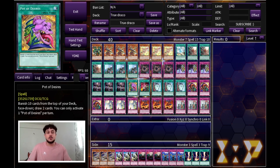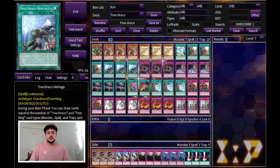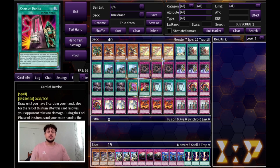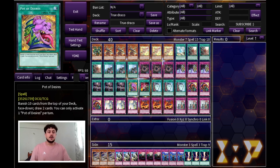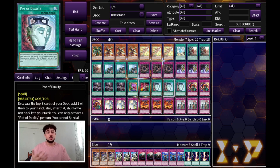One Desires — I still don't really understand why Konami hit Desires to one but you still have to play it. You really need a lot of draw power in this deck. Then you have one Card of Demise — since you're playing so many spells and traps, Card of Demise is very powerful in this deck — and triple Pot of Duality. Because Desires is only at one, you really want to max out on Duality, so you are playing triple Duality now.